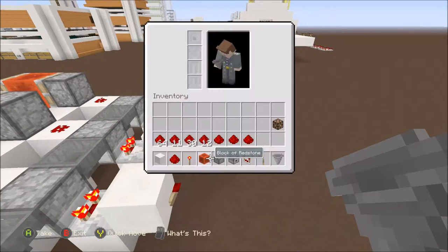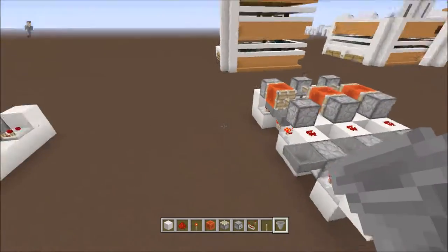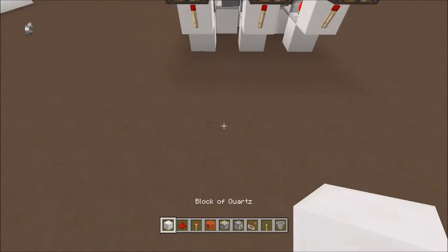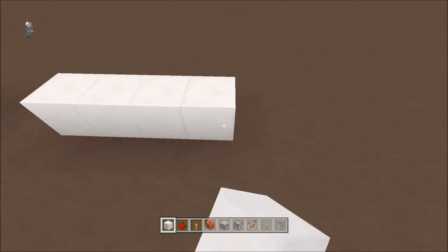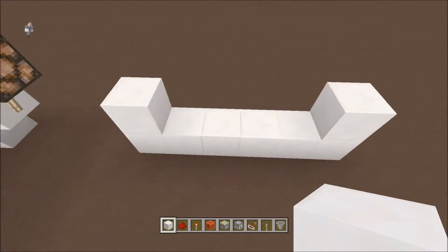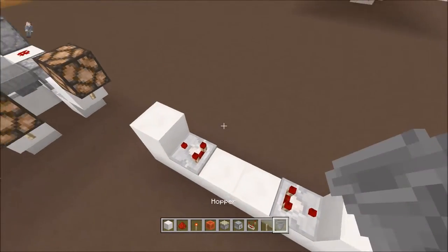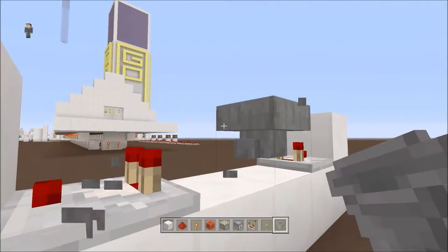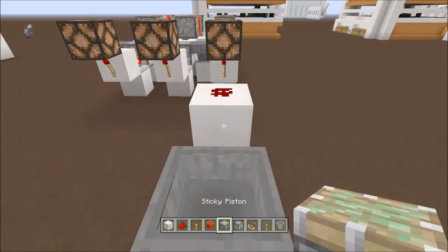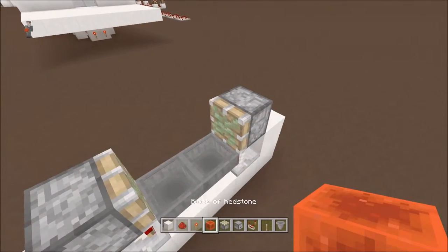Let's get our hoppers going. Start right here — take one, two, three, four, five, six pieces to make this shape, the same as the other clock. You're going to make this shape: six and two on the end. Take a comparator facing out into each of those, then take your hoppers and face them into each other.